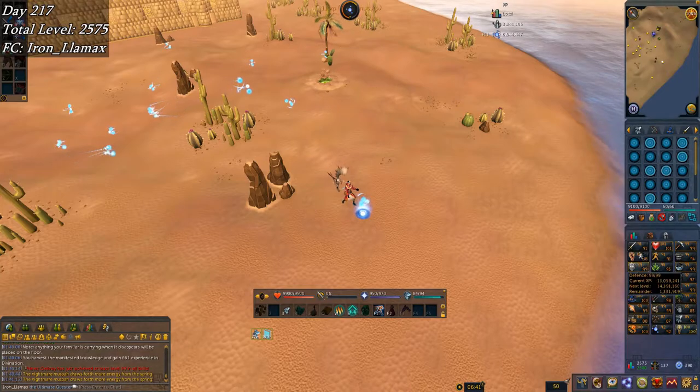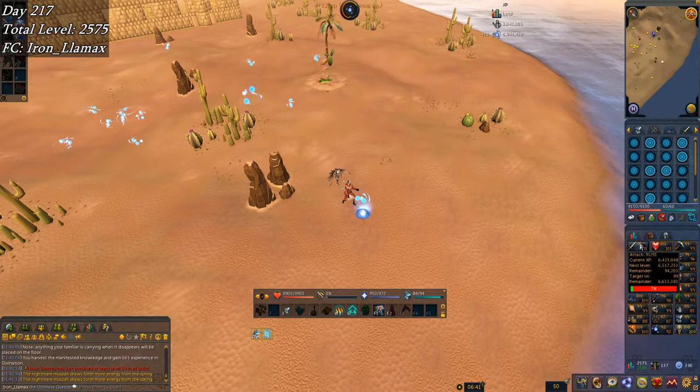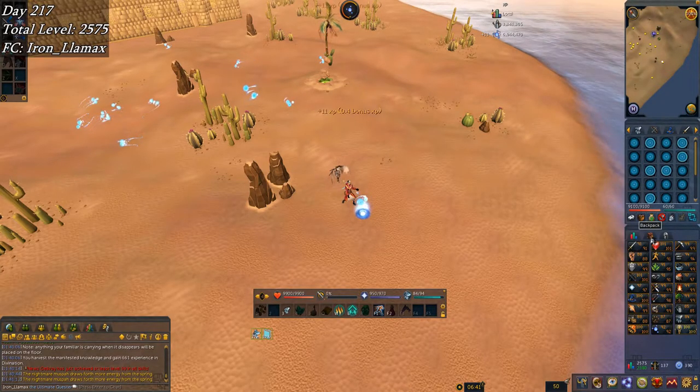I'll slowly work towards incandescent. Even doing this tier of divination is fine since I'll need divine charges, and I'm probably going to run through a lot of them getting Attack and Strength up using my sun spear and augmented Bandos chestplate.